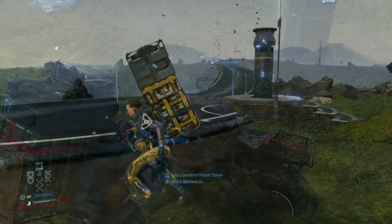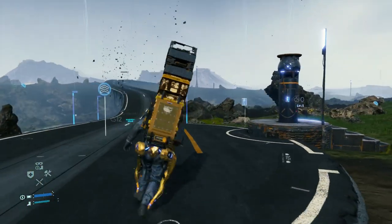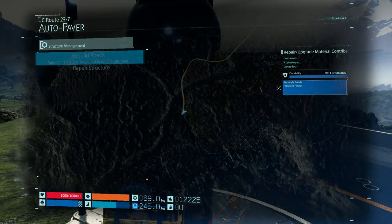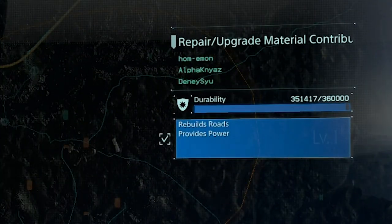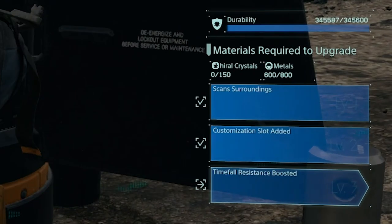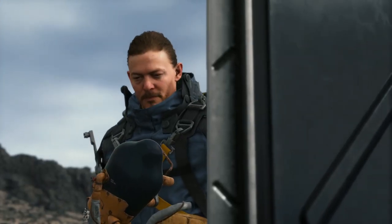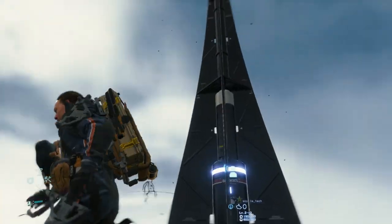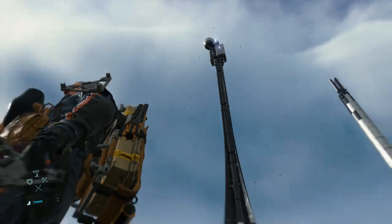If we talk about structures, I don't think you really need to worry about them. In order to repair them, they need to take a lot of damage from storms, which is very slow. And once you have upgraded them to level 3, their timefall resistance is boosted, so I really don't think you will ever have to worry about them, perhaps until you reach the end game of Death Stranding.